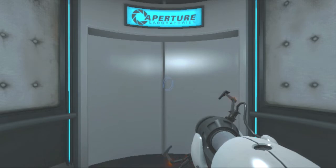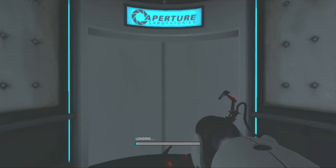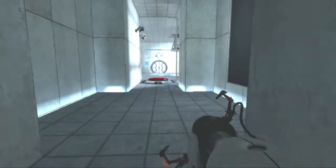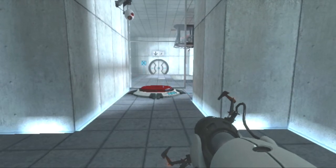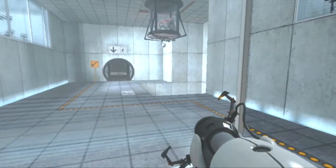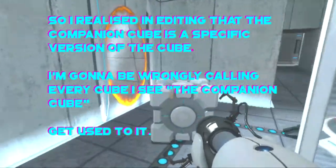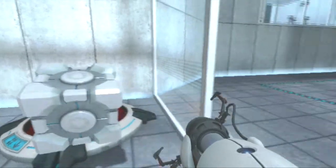In terms of dystopian games, obviously a scientific testing laboratory is a good start. The way Portal does it — it doesn't start dystopian, it's just sort of like 'here are some tests,' but by the end there's definitely some crazy stuff going on. We're going to stand on here, which means that door opens. There's the companion cube!